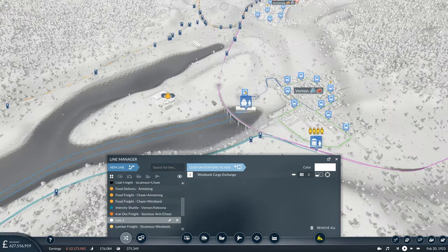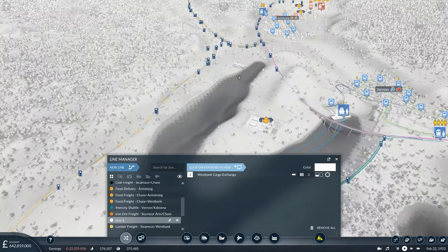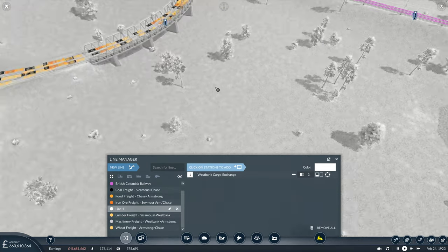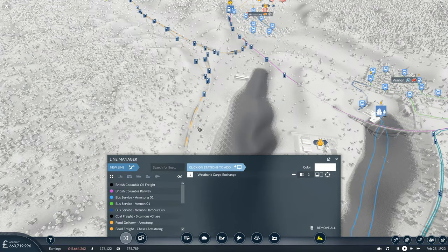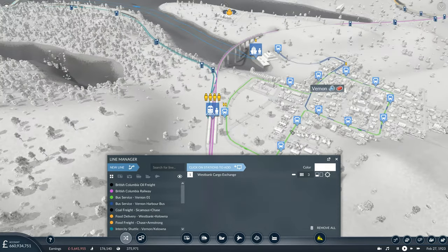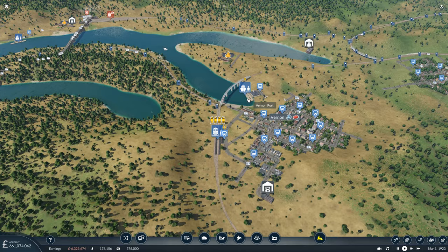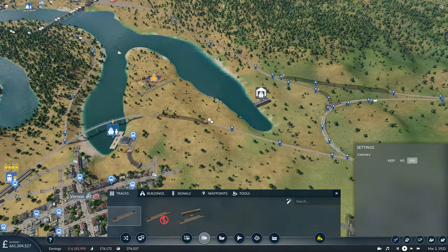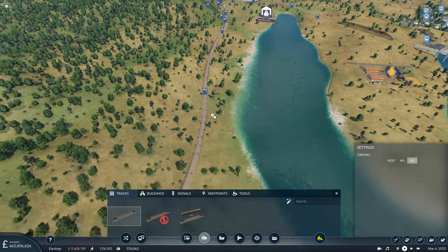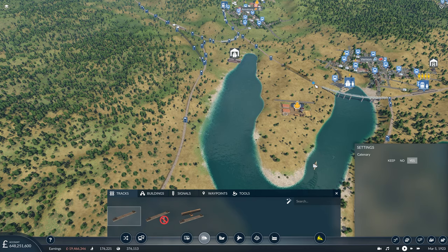Now for the rail line section — we want to come into Vernon, but at the minute the line can only head that way. So we're going to need a connection from somewhere around here into this line, and we'll also need to expand this station and include a cargo platform or two. Because we're going to want the tools and the bricks eventually being delivered down here. So let's get the tracks sorted first of all. We want to branch off before this junction work here, and it's going to be a bridge over the Okanagan Lake before connecting into the passenger line.